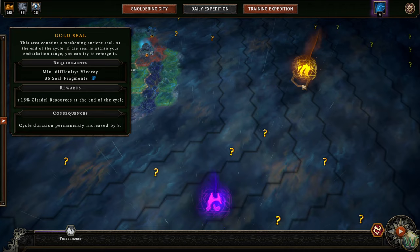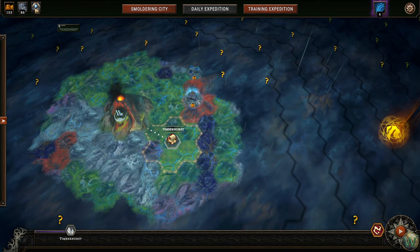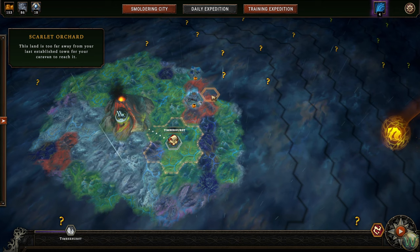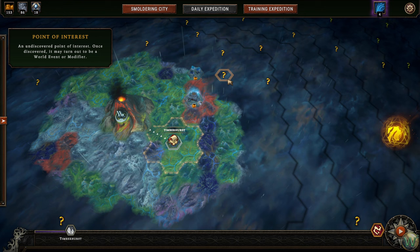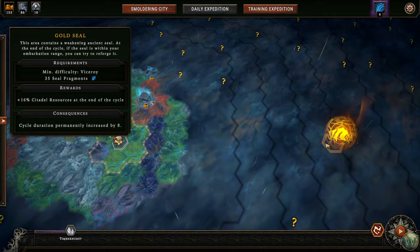We're going to try to go for the gold seal this time. We're going to go here and collect up some machinery next to this ruined armory. We'll see what's in this area and if there's something good we can combine, we'll do those, and maybe finish up by coming over here toward the gold seal.